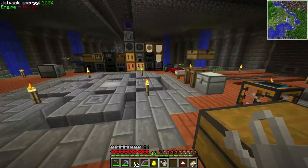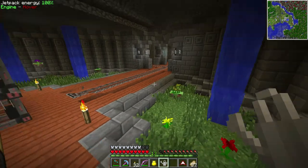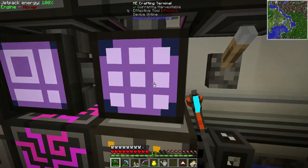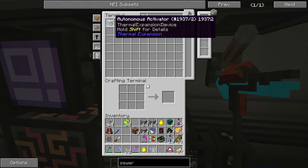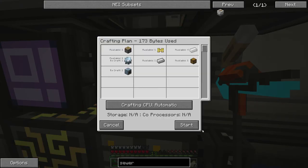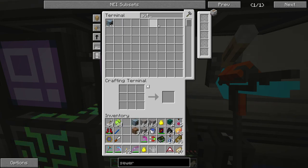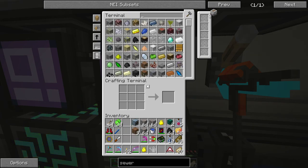I wonder if we can make those blocks. I'm going to try to make this sewer and another autonomous activator. Did I save the recipe? Yes I did — craft one please, thank you. Love the auto crafting.